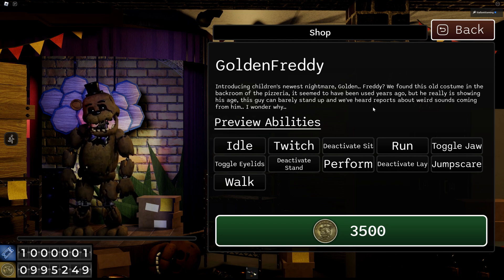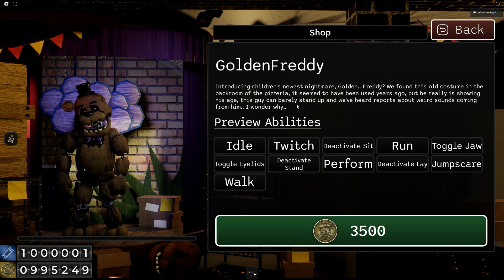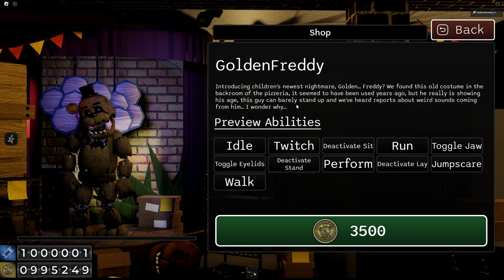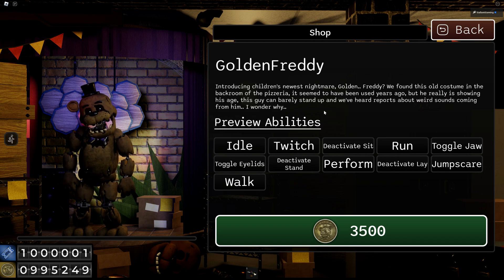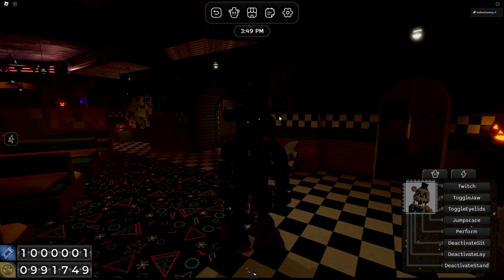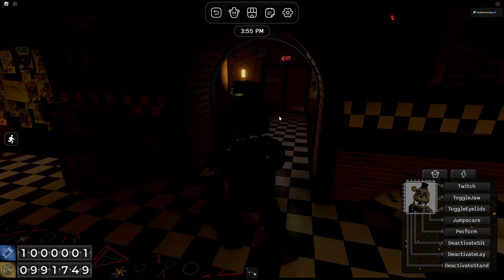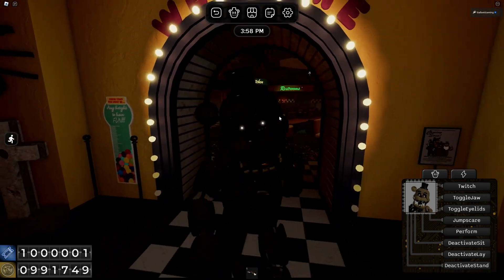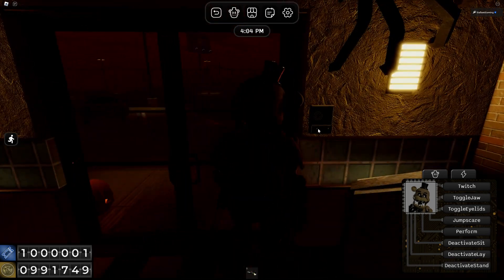We found this old costume in the back room of the pizzeria. It seemed to have been used years ago, but he really is showing his age. This guy could barely stand up and we've heard reports about weird sounds coming from him. I wonder why. It is pretty dark. We can't really see him. Let's try to find somewhere with a little bit better lighting so we could check this guy out and actually see him in all of his glory.